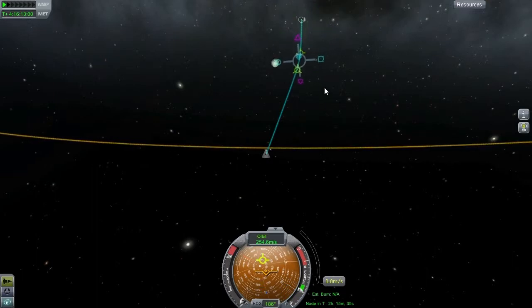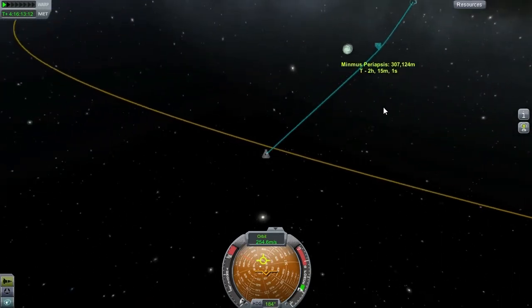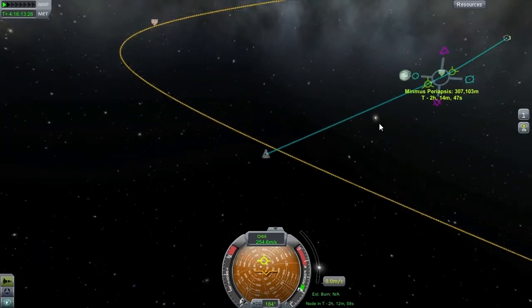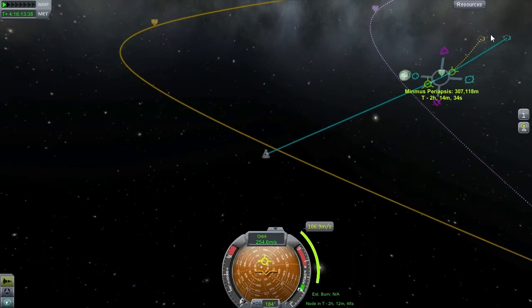We want to establish orbit around Minmus first. As you can see, our current trajectory is just going to pass it by and end back up around Kerbin — that's what this yellow line represents. We want to stay here for a bit, so we're going to plan a maneuver. We're going to burn at our lowest point — this is most efficient because we will be closest to Minmus and its gravity will have done most of the work. We're going to grab the yellow marker with a cross indicating retrograde and pull on it to make a hypothetical burn that slows us down.